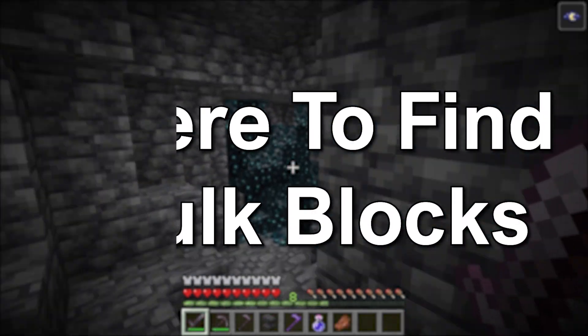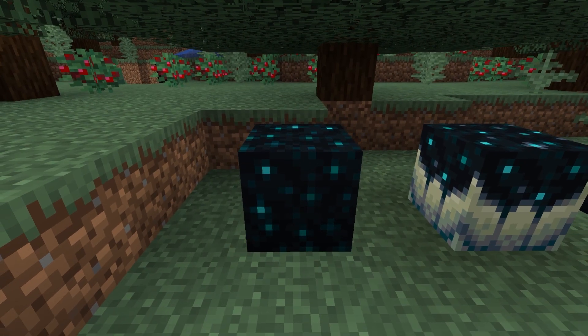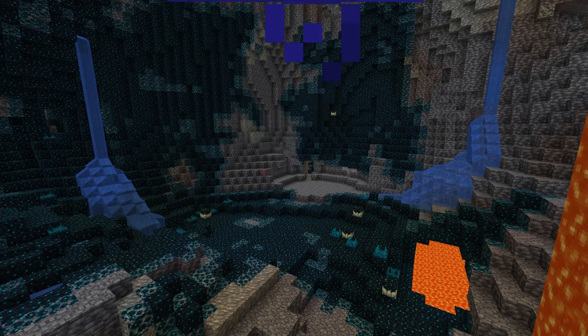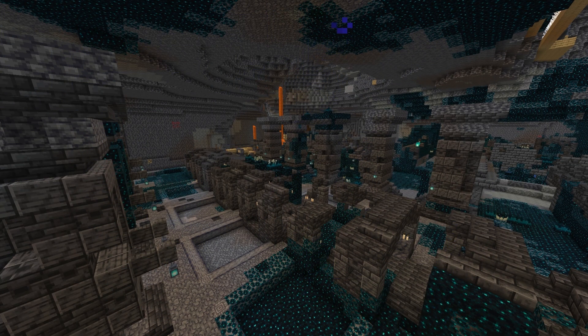Where to find Skulk Blocks. The Skulk Block can be found in the Deep Dark Biome and the Ancient City on the floor. It is a unique looking block — black with blinking light blue spots. The Deep Dark Biome is found deep underground close to bedrock, and the Ancient City is located within it.